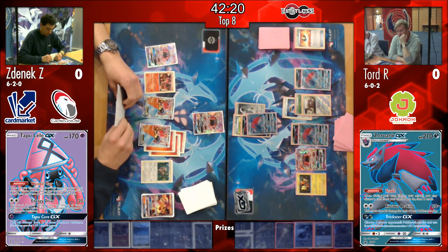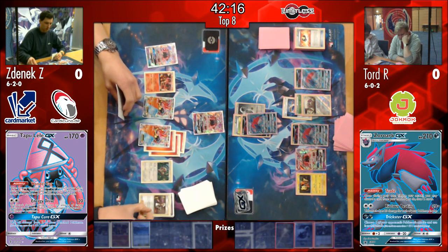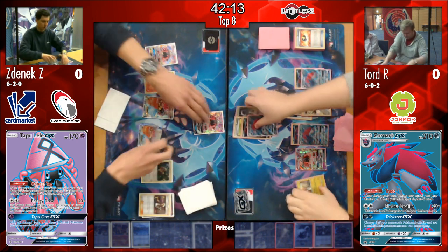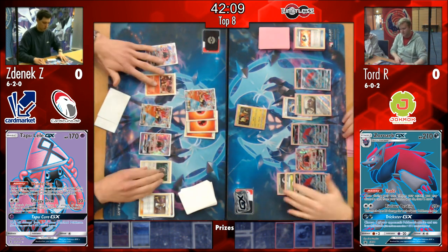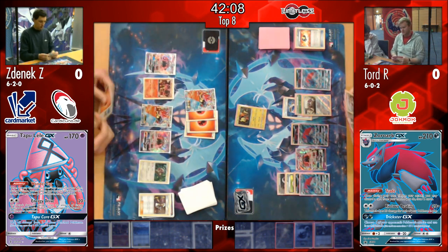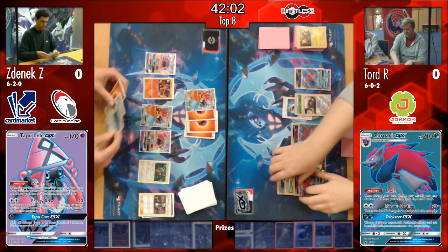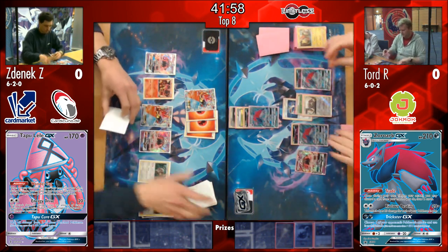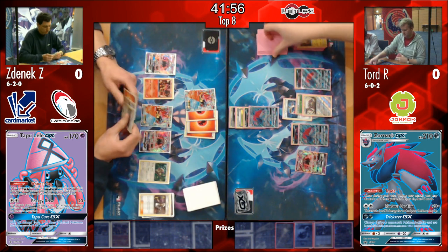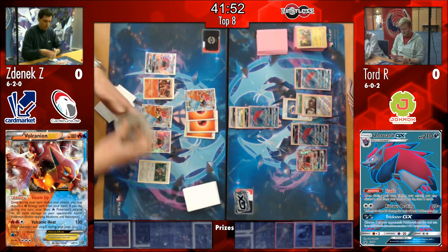We see the Guzma, so just as you mentioned, he goes for the Tapu Koko - probably the right choice here. He's on an uneven prize count, so that makes sense. And Volcanion takes that knockout and he does grab the Brooklet Hill off the prizes - not really going to help him much at this late stage in the game. And Tord, on the back foot here, needs to find something to push his damage output upwards.